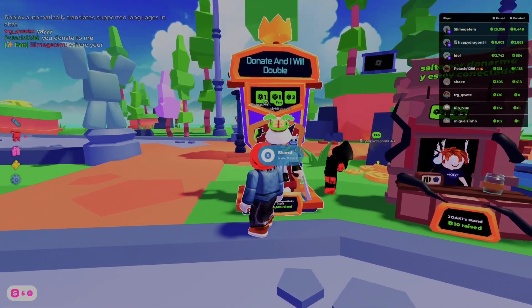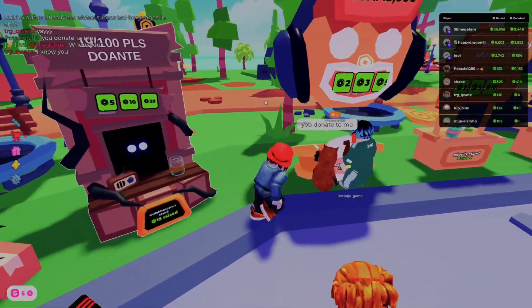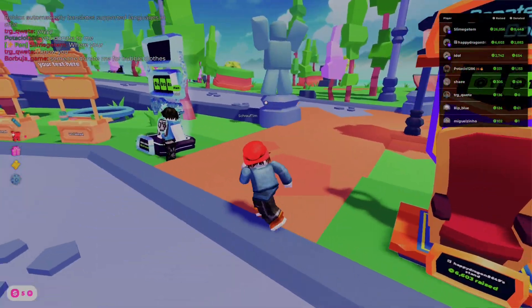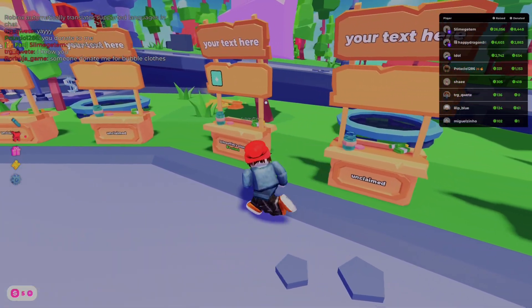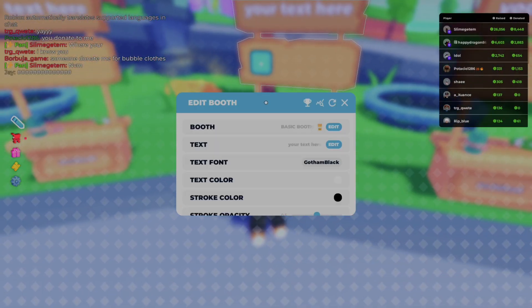It should look like this person — they've got a $1, $1, and a $2 option. There's also a $2 and a $5. You can just look at everyone else's stand to kind of view how they do it. You can change the text, font, color, and everything about your little stand to make people donate to you. My stand is quite lame in comparison, but you can just edit your stand — you can see all these different options.